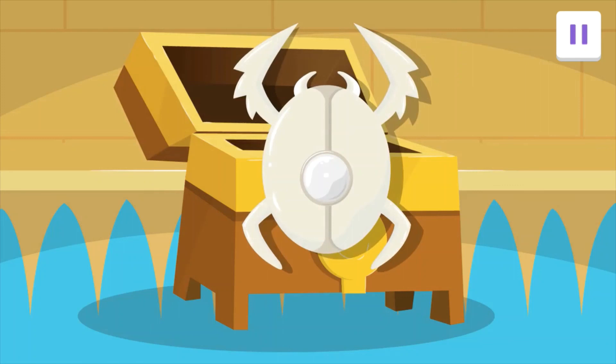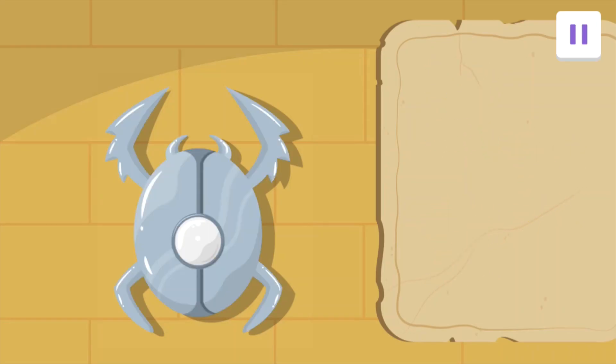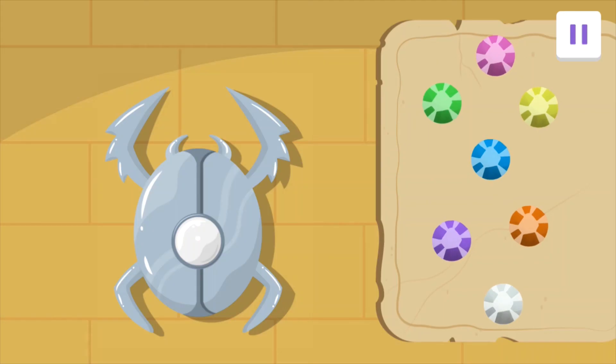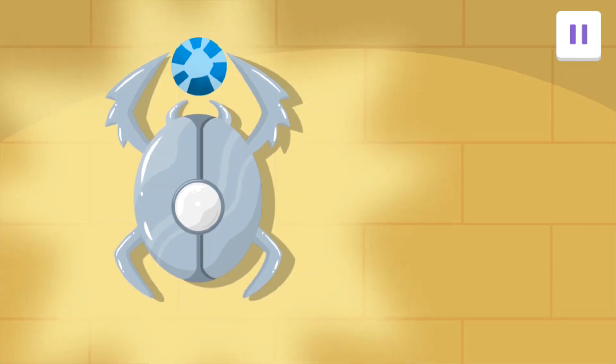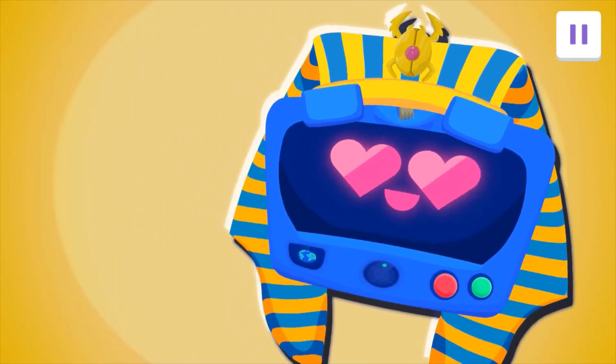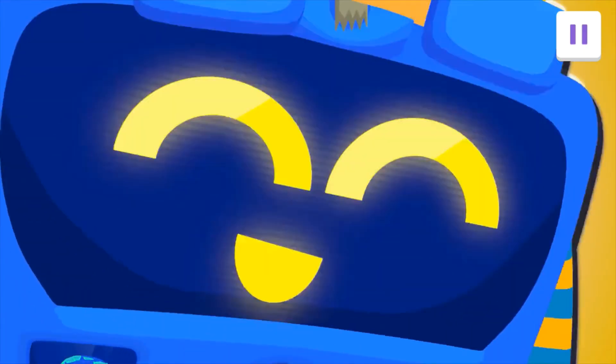In ancient Egypt, these beetles were thought to bring people good luck. Decorate your scarab — tap on the metal you want. Bronze, great choice. Now choose which gemstone the scarab should hold. Tap on it. This spectacular scarab will bring you luck for years to come. Agent, thanks to you, the Pharaoh's party is a huge success. Great work today. Mission accomplished.